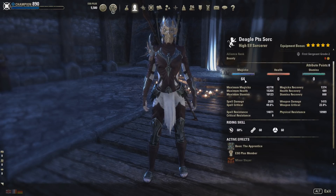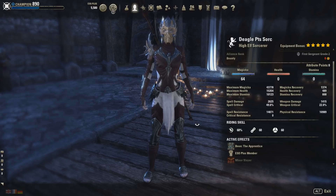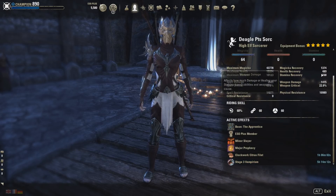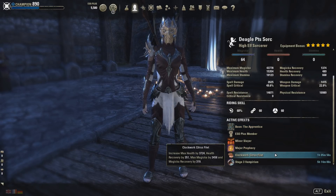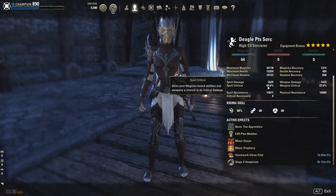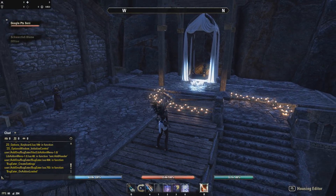So 64 points into Magicka. I'm on the PTS by the way, as you can see, because the gear that I'm about to show you I don't have on live yet. I decided to test on the PTS because the set wasn't touched by ZeniMax when they brought it to live. I'm a High Elf and also a vampire, so that's why I have 1.3k recovery unbuffed. I'm using the Apprentice Mundus Stone and also Clockwork Citrus Filet. 2.6k spell damage unbuffed, which goes up much higher. And 49% spell crit, which also gets boosted when we use a Dark Magic ability.